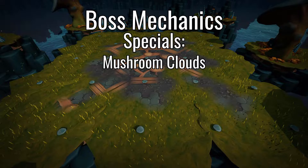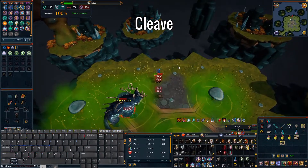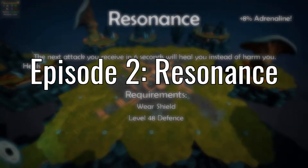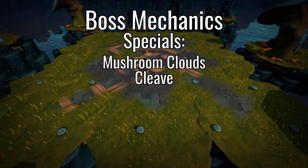The second special to worry about is the Cleave. This deals up to 3000 melee damage. You have two choices here really: either step out of melee distance to avoid the hit completely, or switch to a shield and resonance the hit for lots of health. I'll be using the resonance method to try and save on food.